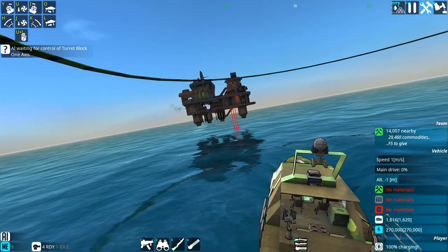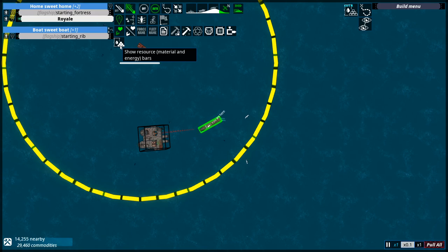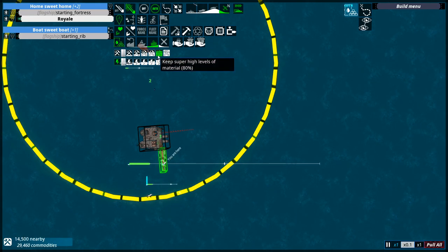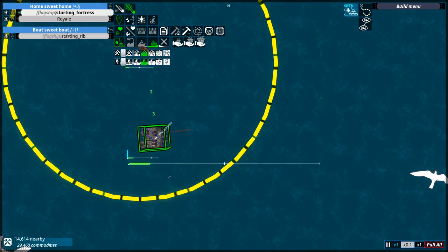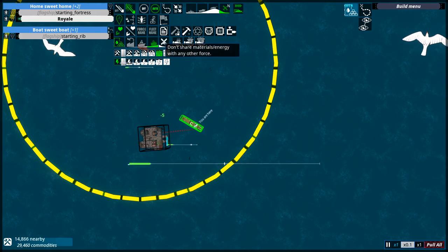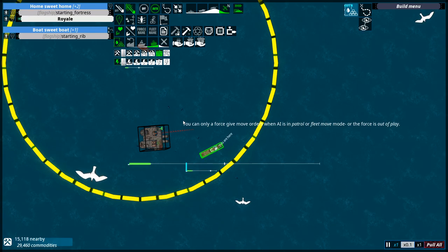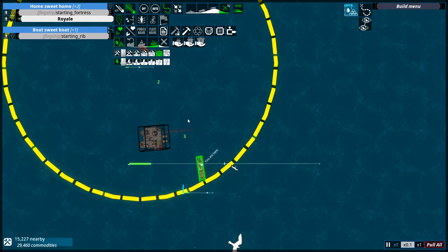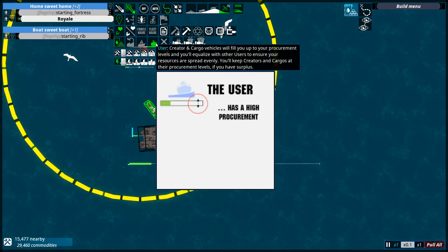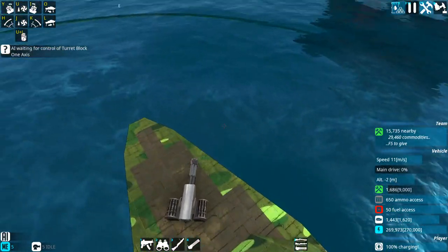One new thing I have to do is go into the ship's settings and set it to keep full of materials — there we go, now it's receiving. There's a whole tutorial that explains the creator mode, cargo, and the different operational modes. I can take this ship and merge it into my fleet, so our starting rib will follow along. I could also turn off the AI on it, but the issue is it started shooting at itself — exactly what I was worried about.